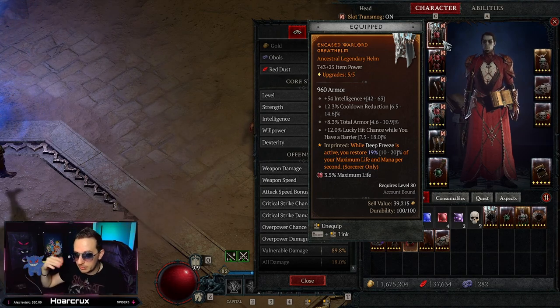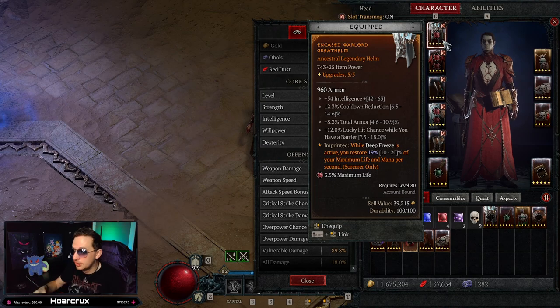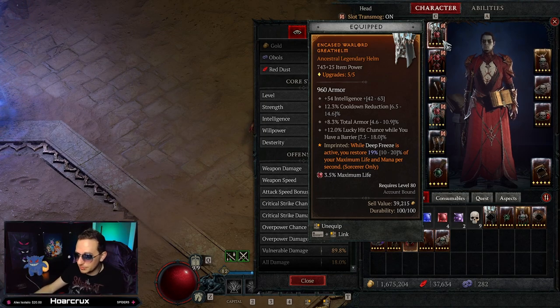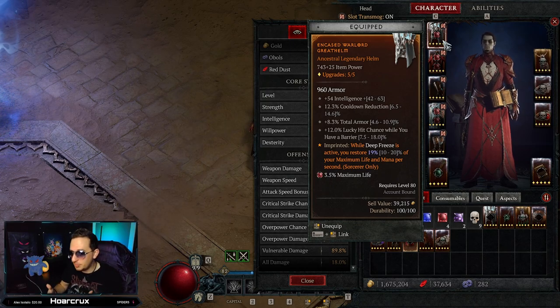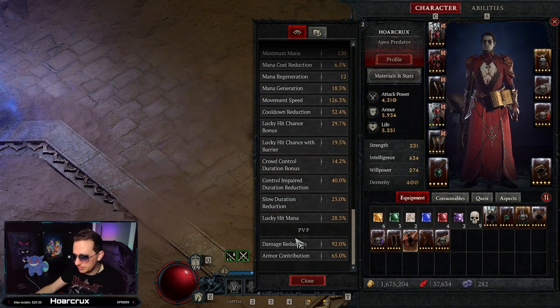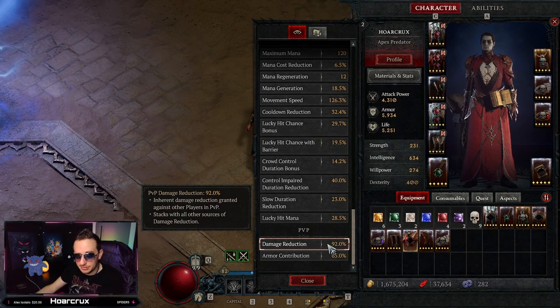Crit damage against players is capped at 100%. By baseline you have 50% extra crit damage, so you only need 50% more from gear. My critical strike damage is sitting at 101.7% — 1.7% wasted, but whatever. Pay attention primarily to the aspects I have on gear because I believe these are best in slot. On the helmet, we are running the Deep Freeze aspect. When you pop your ultimate, you get a full reset of all cooldowns.